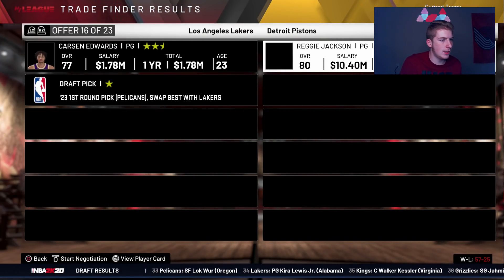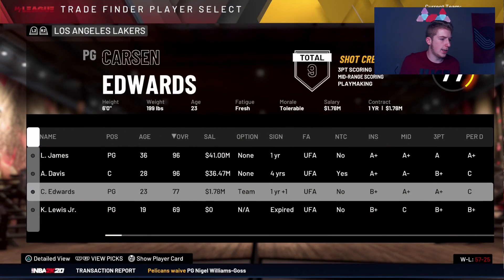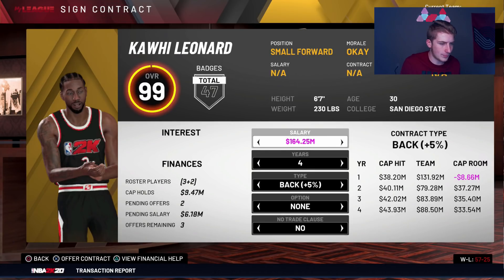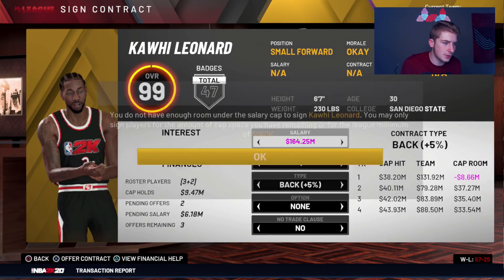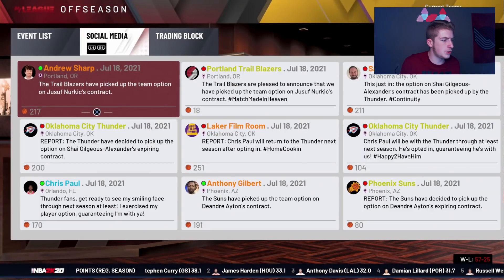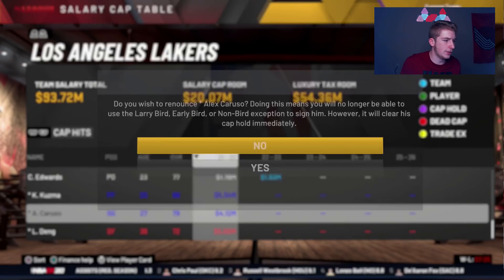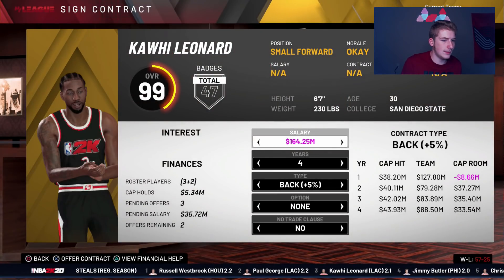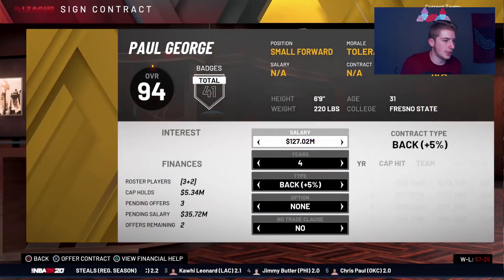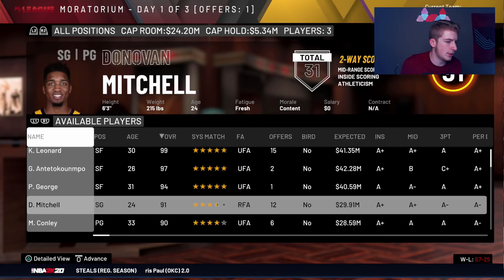I'm thinking about whether to keep Carson Edwards — I don't think it's necessary to trade him. At this point we basically have three players on the roster: LeBron, AD, and Carson Edwards. Can we realistically offer Kawhi Leonard a contract? I try renouncing some guys to make room. I can't get Paul George either — can't afford anyone wanting 40 million dollars.